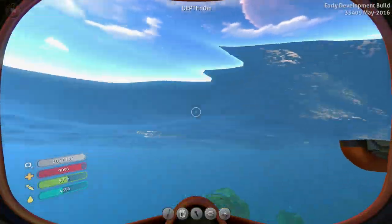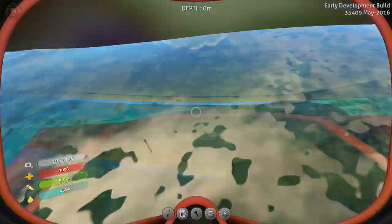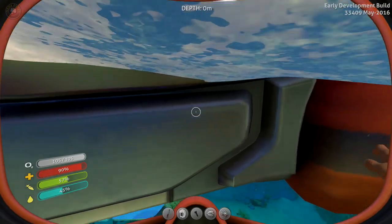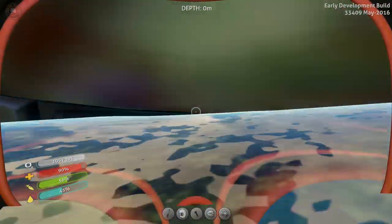Thank you so much for joining me. This is Game Edge. We are back in Subnautica. I finally pushed this baby all the way back. For now, she's definitely going away and it looks like that's part of the game. We have to get used to that — it's going to disappear. It's not going to be our safe haven.